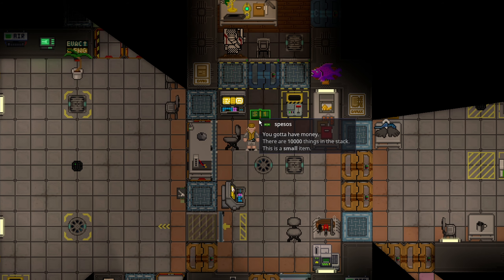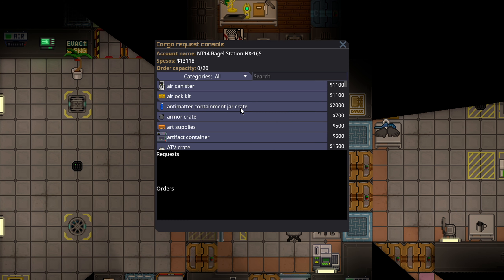Once you get back to the station you want to take your SpaceOS — however much you have — and just left-click a cargo request computer. Put the money inside instantaneously. I just put in $10,000 so we have $10,000 more.